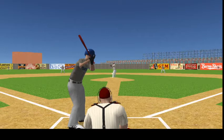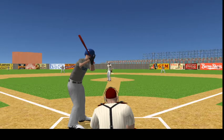Welcome to exhibition play at Mayor Park, the Tigers versus the Indians. A rather overcast and gray day this afternoon, the wind blowing out to center should help the hitters. Let's play ball.